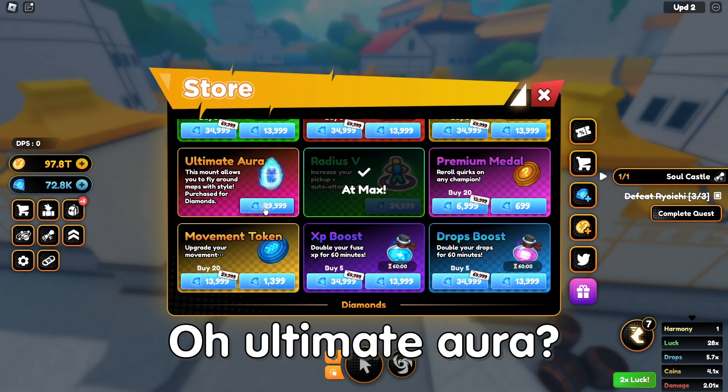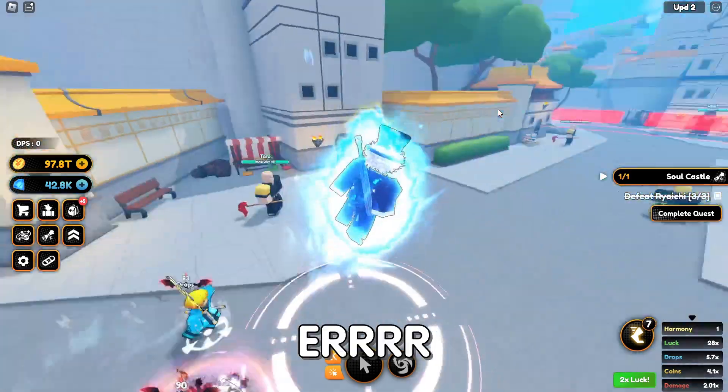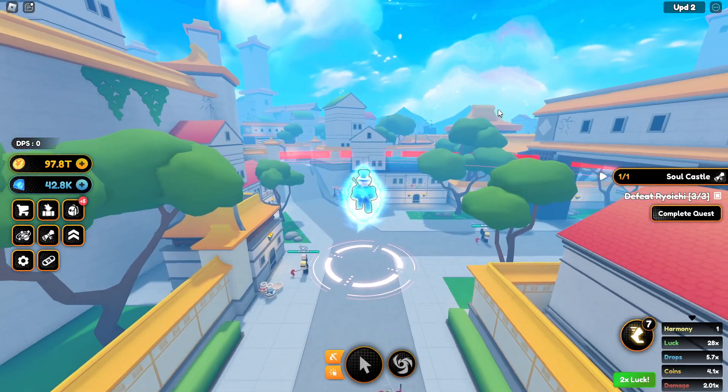I checked the shop and found something — wait, what is this? Ultimate aura? Let's go ahead and buy this, you know what, let's just do it. Here it is, let's go ahead and equip this. Does it even do anything else? Okay, I think I'll just use this.